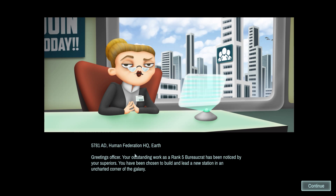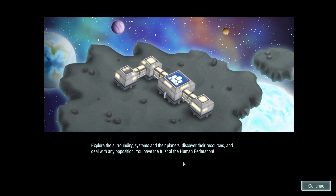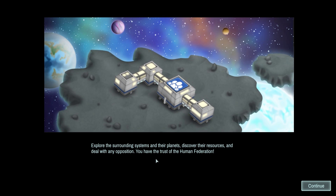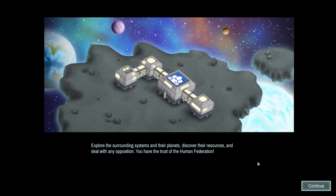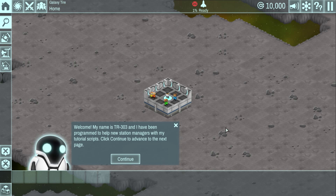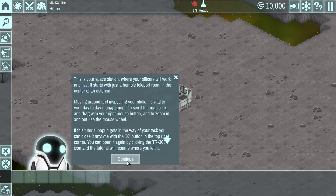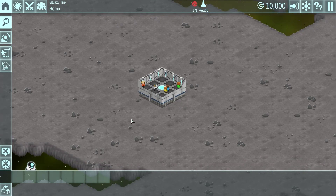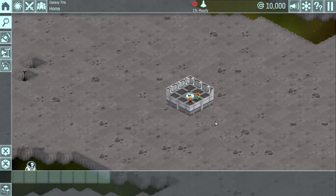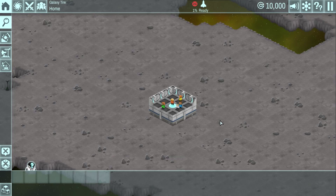So, 5781 AD, Human Federation HQ Earth. 'Greetings officer, your outstanding work as a rank 5 bureaucrat has been noticed by your superiors. You have been chosen to build and lead a new station in an uncharted corner of the galaxy. Explore the surrounding systems and their planets, discover their resources, and deal with any opposition. You have the trust of the Human Federation.' So this is our mission statement. There's also a tutorial bot, TR-303 — you can click him if you have questions. The controls took a little getting used to: right mouse to drag around the screen, and WASD to move.